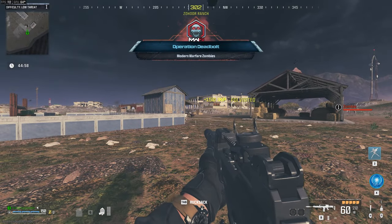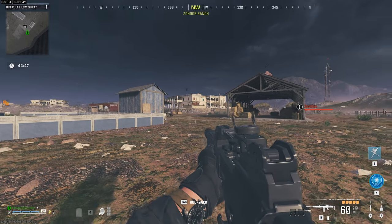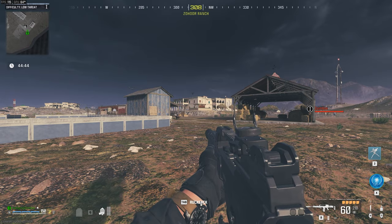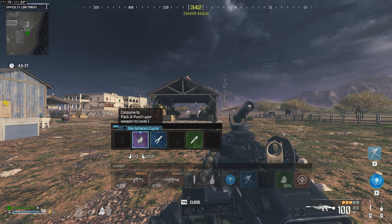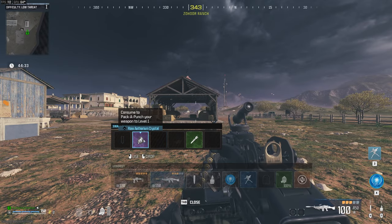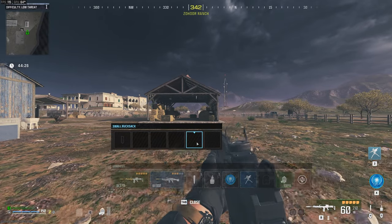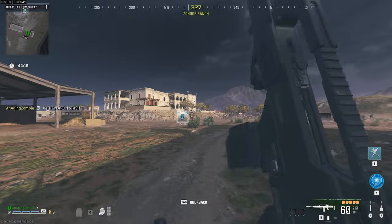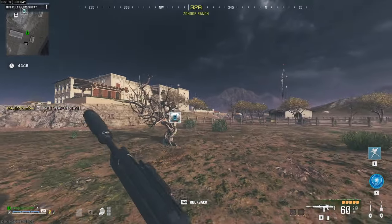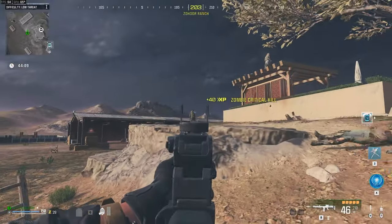So my plan is I need to pack-a-punch to level 2 and then kill zombies and a special zombie. However, this gun — the Holger — is really close to max level, but this one is not. So I'm going to pack-a-punch this one. Let me ray-tier through it, pack-a-punch uncommon. Then I'm going to go around and do contracts, and hopefully by the time I finish contracts and have the 10,000 to get to pack-a-punch level 2, this Holger will be level 20. That's just my hope — we'll see.